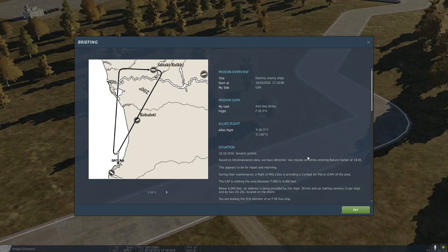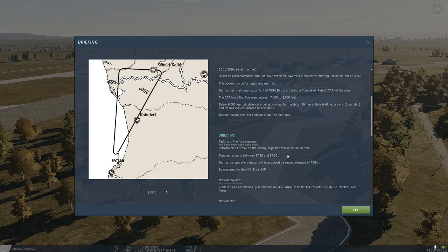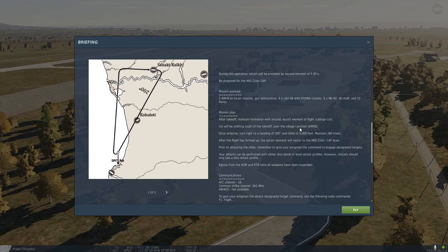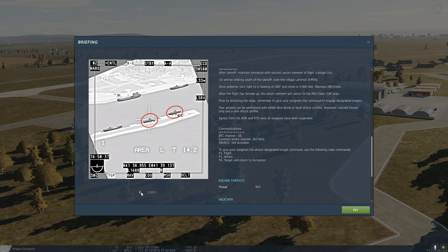We're at Senaki with four F-5s armed with five slick Mark 82s on the centerline, two Sidewinders, and four rocket pods. They're heavy jets. We get airborne from Senaki, transit down over Kobuleti on a heading of 200, and our mission is to take out two Molnia-class fast patrol boats in Batumi harbor. There's some enemy air activity and a serious enemy cruiser about 20 clicks south and west of Batumi — mid-21s in the area.